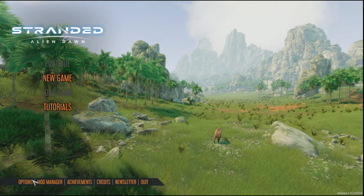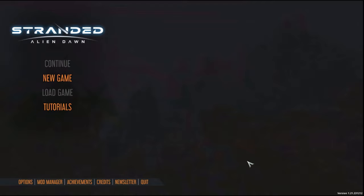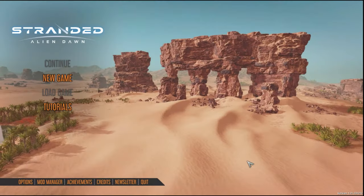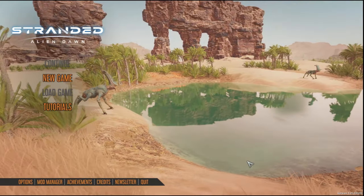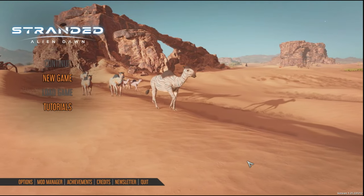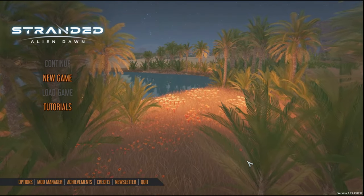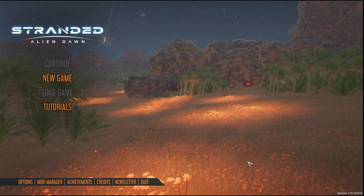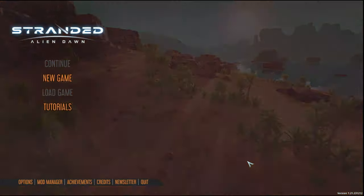Hello everybody, Smox here from Celebrant Quest, and today we are playing Stranded Alien Dawn. On Steam, this game says it's a planet survival sim, placing the fate of a small marooned group in your hands. You forge your story through compelling and immersive strategic gameplay as you make vital decisions to protect your survivors. I thought it sounded pretty good, so we're going to give it a go. This is a blind playthrough — I have absolutely no clue about it, but it looks awesome. Let's get into it.